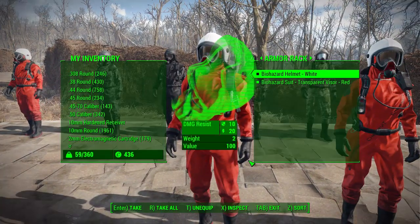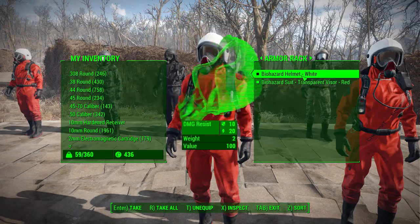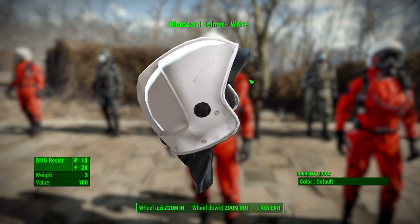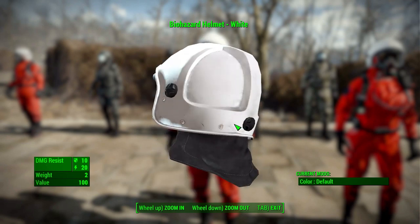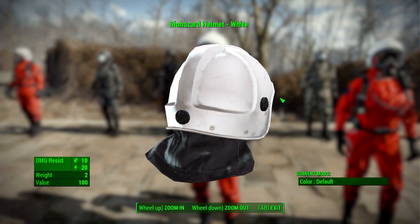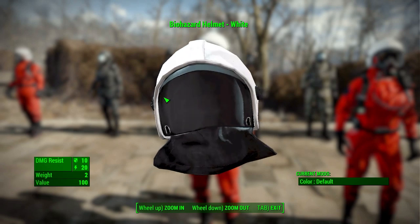In the standard version of the biohazard suit, we have the helmet which comes in a default white color and will offer a little bit of damage resistance — not a huge amount, just 10 physical and 20 energy damage resist. It has one singular modification slot for changing the color.